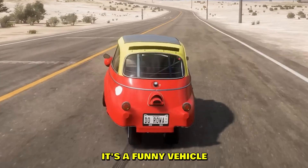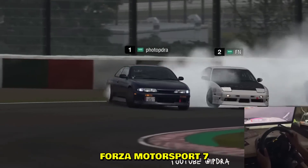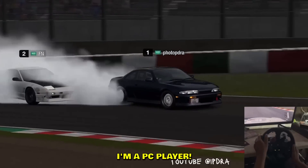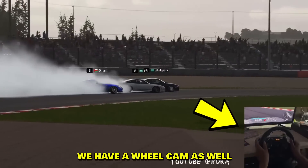A tiny little vehicle — I'm not sure what it is, maybe a P50. It's a funny vehicle but it's so hard to drift with. Here is, I believe, Forza Motorsport 7 — or is it Gran Turismo? I can't really tell the difference because I'm a PC player. But a very cool cinematic shot, and there's a wheel cam as well.